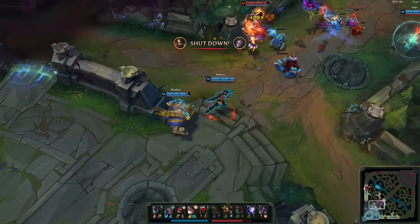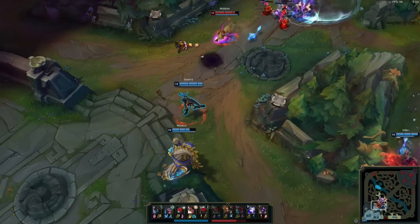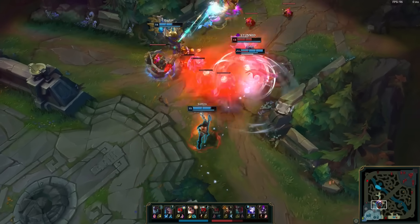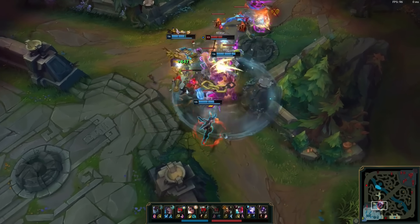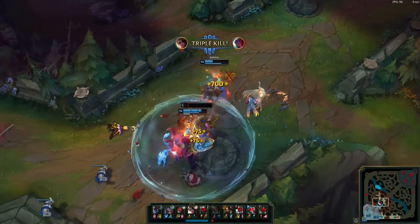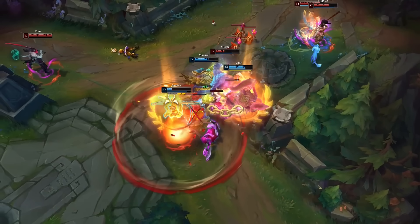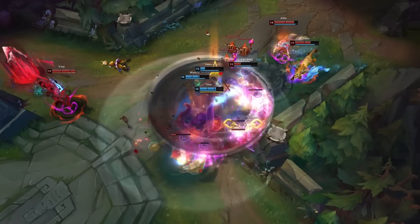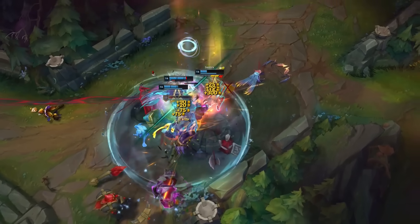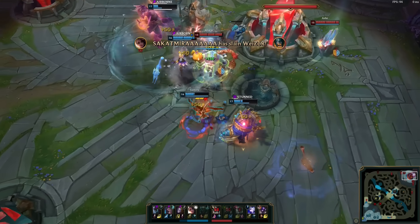But now Samira's build is starting to kick into full gear. Due to the combination of the movement speed from Hullbreaker, and the fact she is now able to buy a zeal item, she was able to sell her boots and has all combat stats in her items. That right there was one of the craziest plays I've seen in a while — truly a god-like showcase of Sakatmira's skills on the champion. After this fight, Sakatmira and his team are of course able to just run down the enemy base, and there's little the enemy can do at this point.